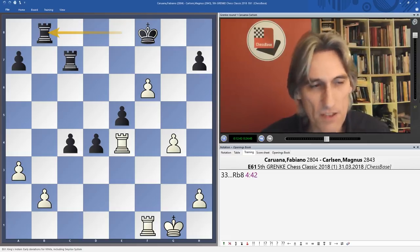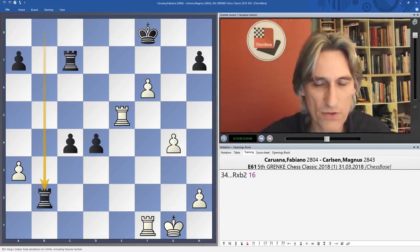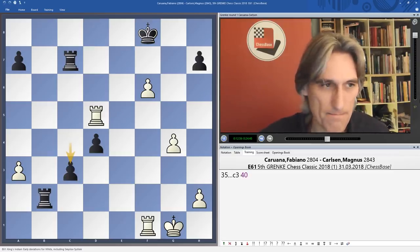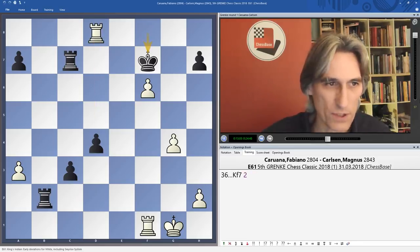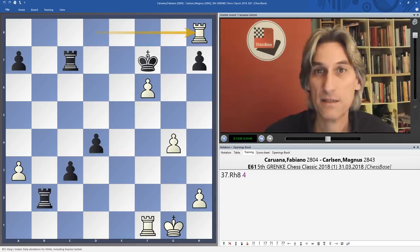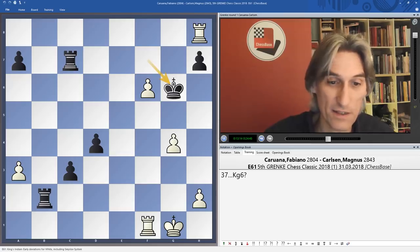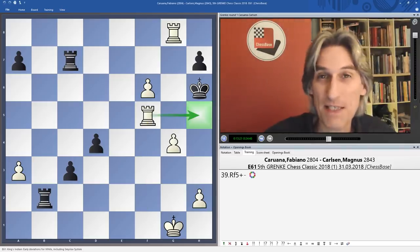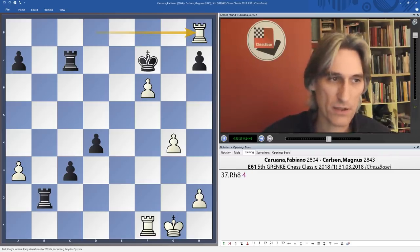Caruana didn't have a lot of time, adding to his problems. We get a very strange situation where Carlsen has two pawns steaming down the board — the pawn pushes through. Now rook h8, and suddenly Carlsen has to be careful. If he plays king g6 this would be a disaster: check, king h6, rook f5, and there's going to be mate on h5. But Carlsen had this under control and played the rook back, just to protect the rook before pushing on.